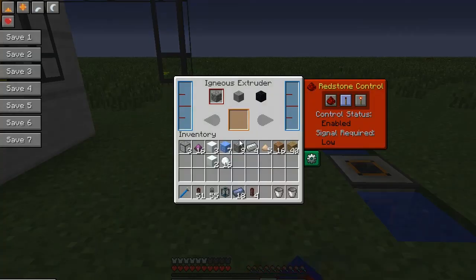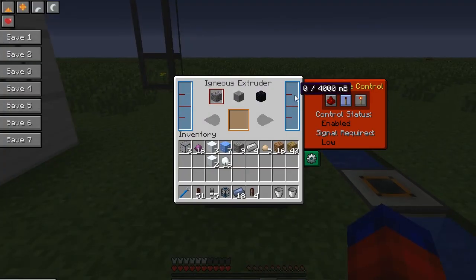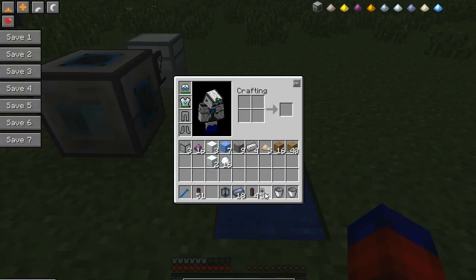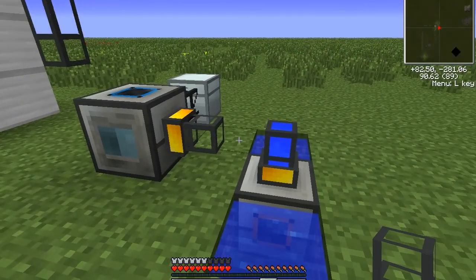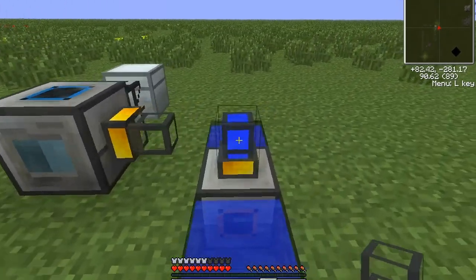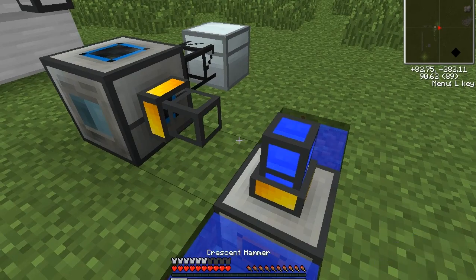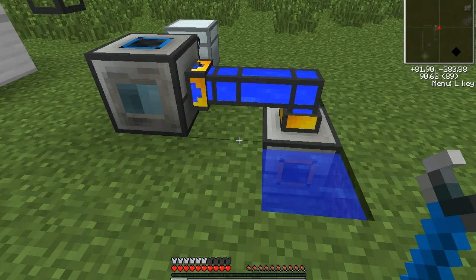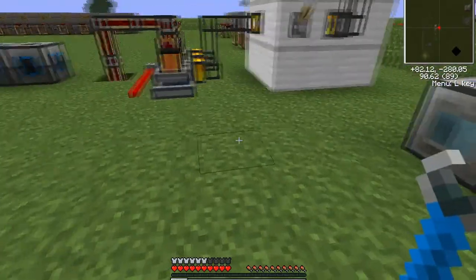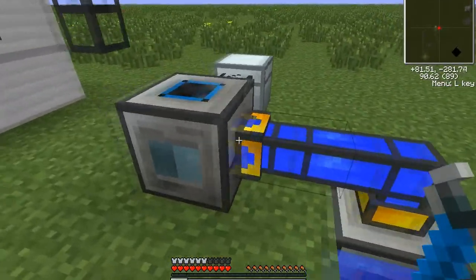The last machine is the Igneous Extruder, which lets you manufacture cobblestone, smoothstone, or obsidian. It takes two inputs: lava and water. I'm going to connect it using some liquiducts. When you place a liquiduct on top of the Aqueous Accumulator it fills with water, but when you place the pipe next to it, it does not automatically connect. To connect it, grab your crescent hammer, smack the face you want it to connect to, and it will fill the rest of the pipe system. You'll also notice arrows on conduits and liquiducts that determine the flow direction of power or liquid.